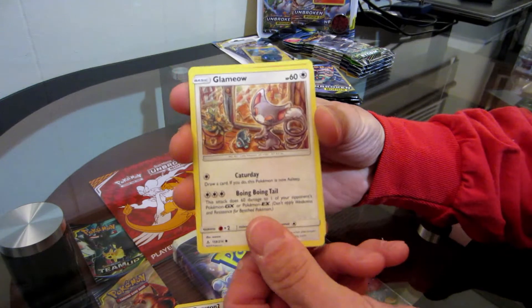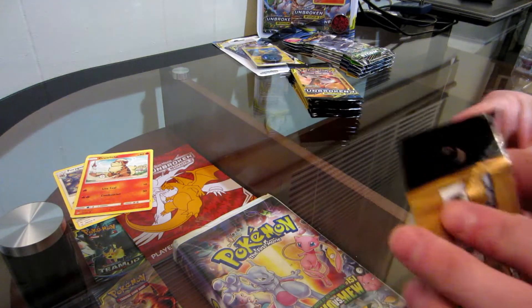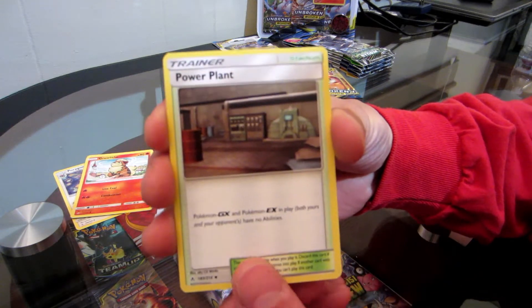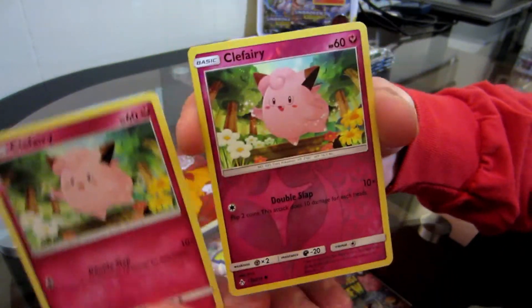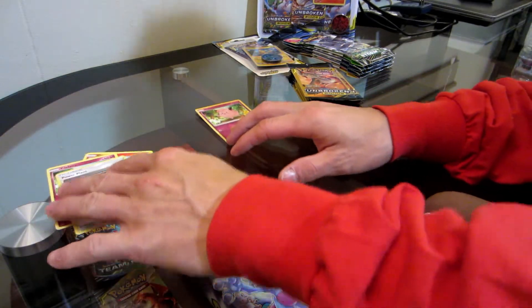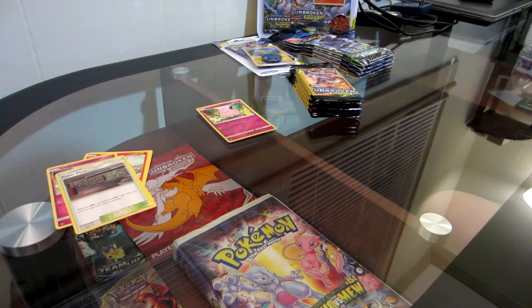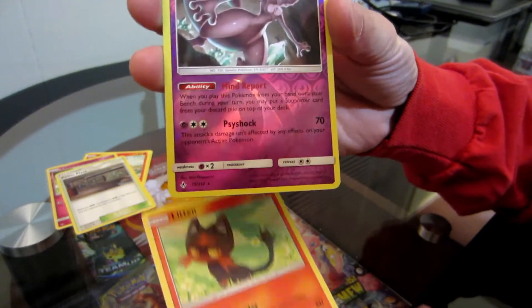You get three cards in these — not guaranteed anything in particular, just three random cards from the set. You can get anything from an energy card to a tag team hyper rare GX. Clefairy and a reverse Clefairy — we want that bad boy in any form we can get him. Welder, which I'll take all I can get, a Litten, and the reverse Mewtwo.